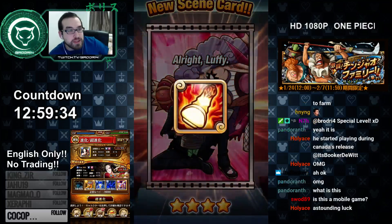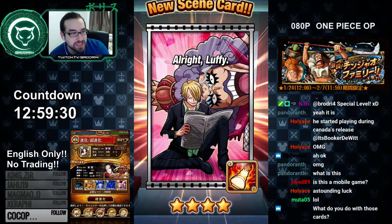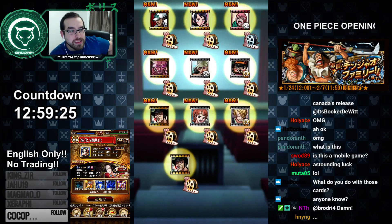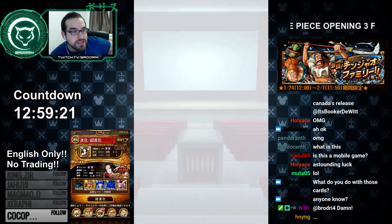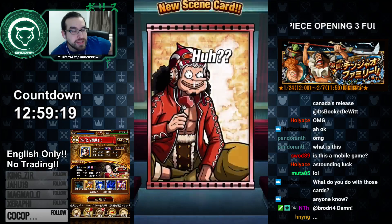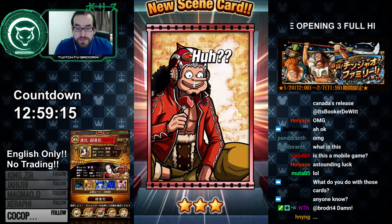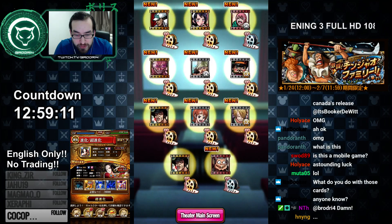We got a new scene card with an ability for Sanji — if we get Sanji we can use that ability. Then a dupe Kizaru card.